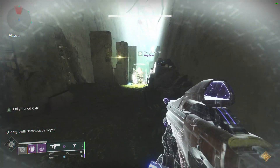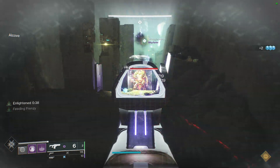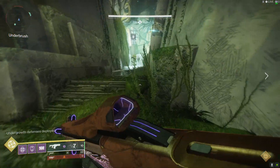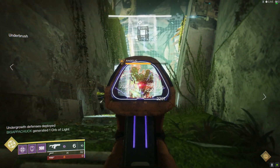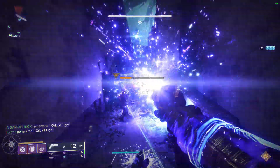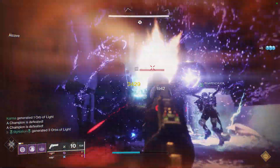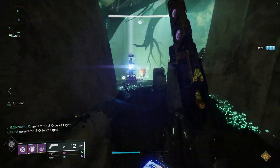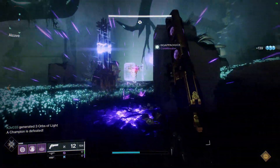Two stay on totem one, one group goes right, the other goes left. The group of two sitting on totem one needs to keep their angelic alive at the very beginning. Killing it signals that area that you're ready for immune shields to spawn in — and since you need to tether as a team, you're not ready yet. You have to wait for the other two groups to clear out their areas on plate two and plate four, past the barrier champions. Once they do, call out: kill hydras.